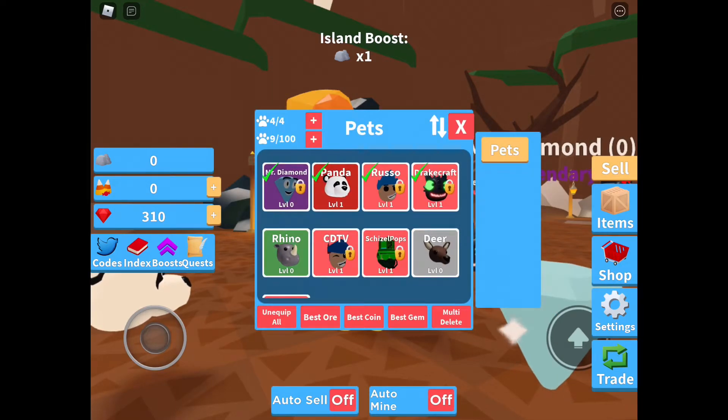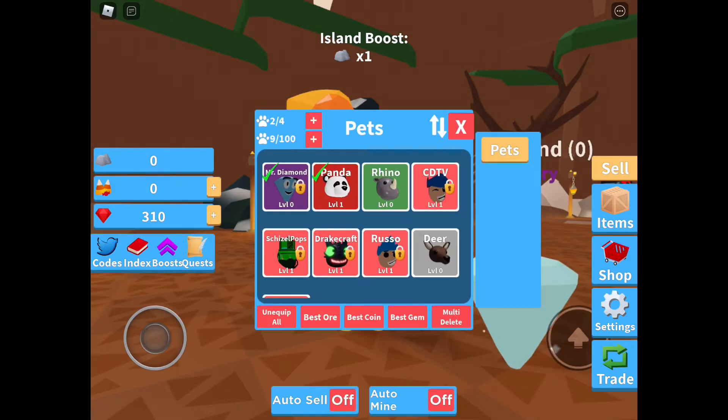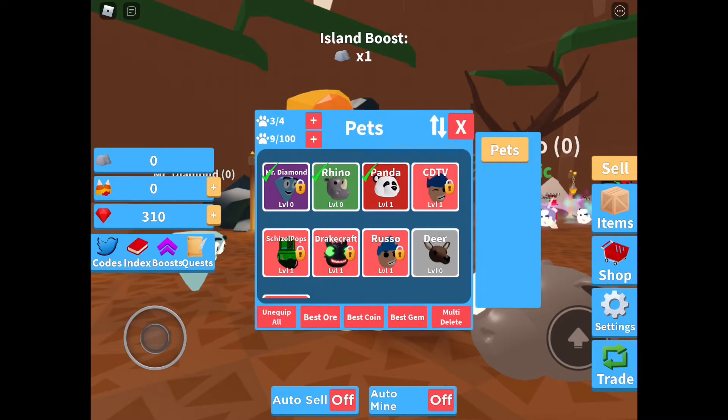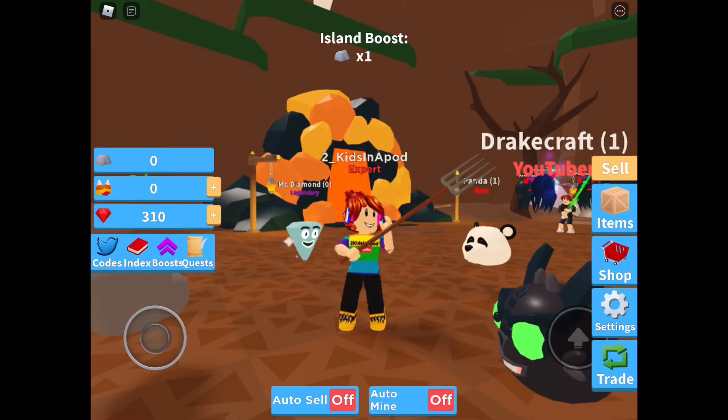Okay, I have to unequip all you guys and equip you, and equip all my babies — equip this one and the deer echo whip. Okay, I'll pick which one: Drake Craft, I like you. Okay, so those are the best — the legendary one is super duper cool.